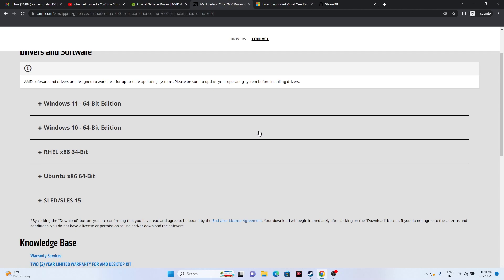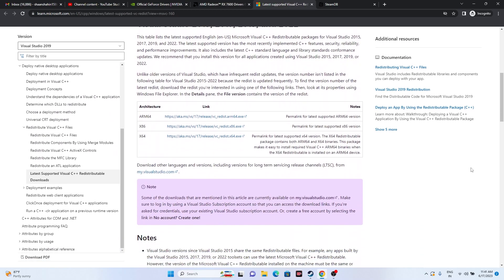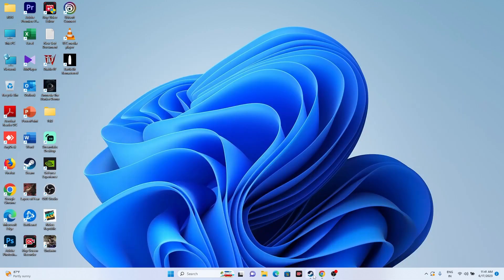If the issue persists, try installing the Microsoft Visual C++ redistributable. A link will be provided in the description. Download the x64 version, install it, and do a mandatory restart. After that, try launching the game.